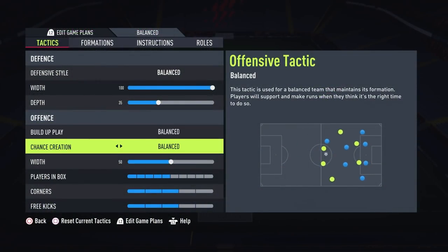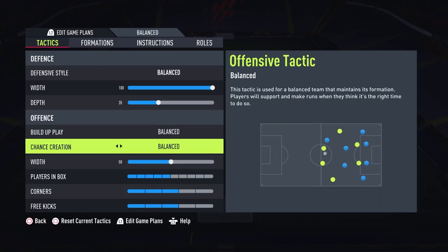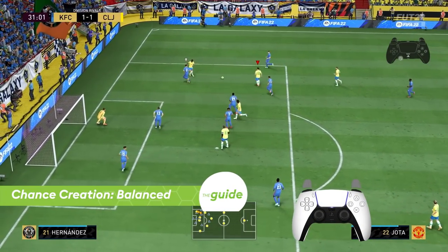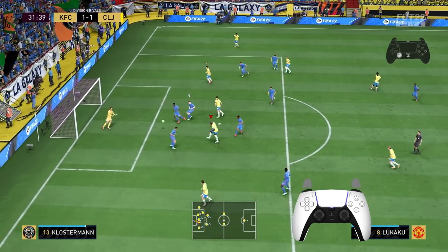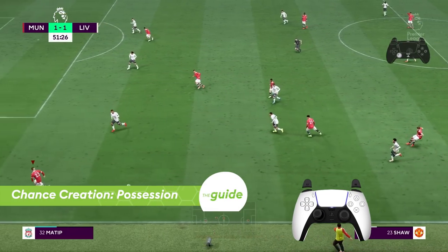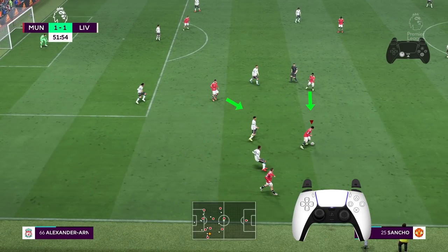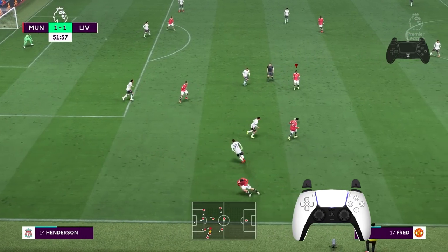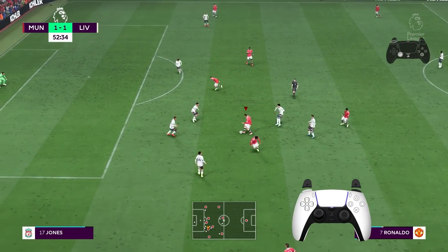The second section, chance creation, is a completely new one. This will define how your players behave offensively once you cross the midfield line and find yourself in the opponent's half. Balance is again used for a balanced attacking buildup in which players will offer support and make runs when they think it's the right time. Possession is the option where you hold onto the ball and play a strong short passing game to patiently wait for the chance to attack. Non-selected AI players will provide more close support to the dribbler rather than going on forward runs, meaning they will rarely create chances by going in behind the defensive line.